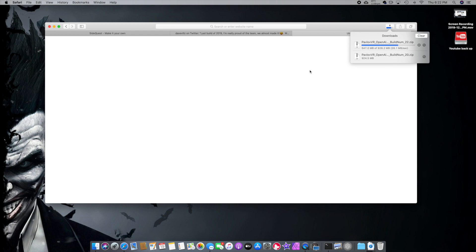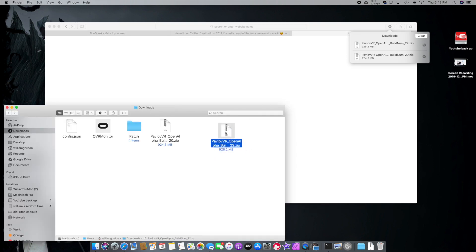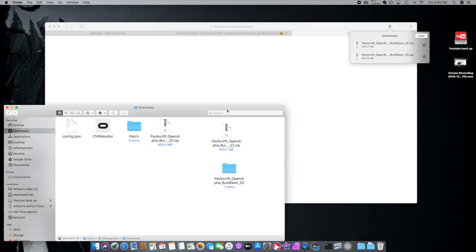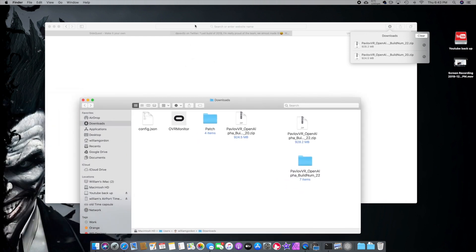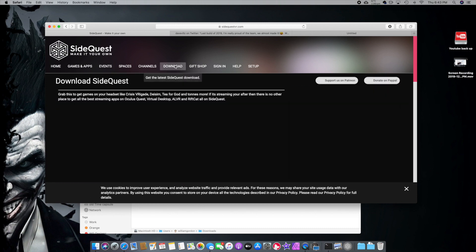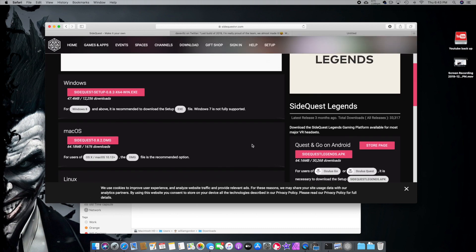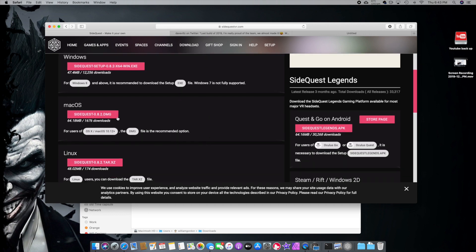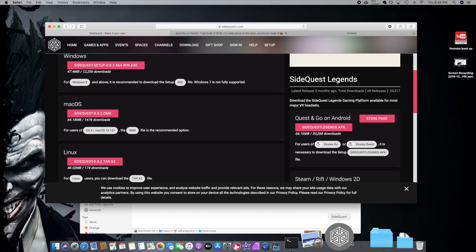After it's done downloading, we'll go to the file location. Click on the Pavlov ZIP file and unzip it. Once unzipped, you'll have build 22 — or whatever build you're on at the time. He's supposed to release this soon. Next, download SideQuest. Go to the SideQuest website, click Download — they have it for Windows, Mac, and Linux. I'm on a Mac so I'll download the Mac version. I already have it, so let me open it up.